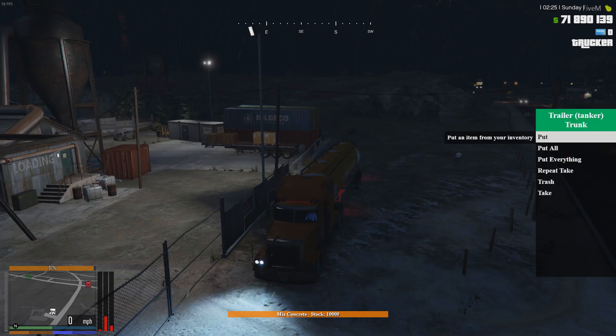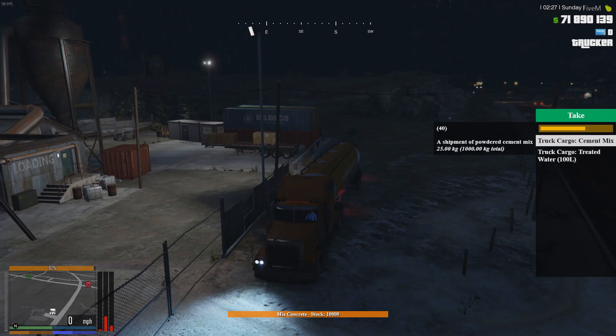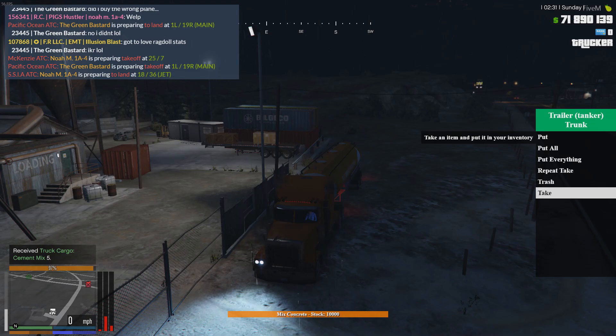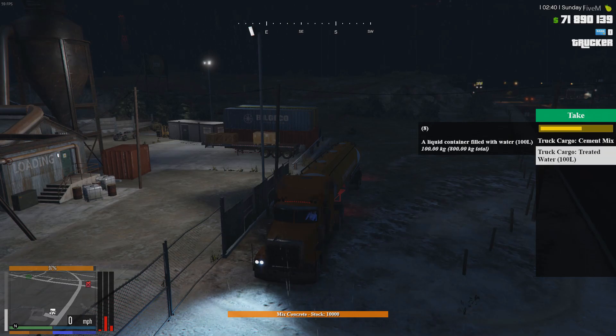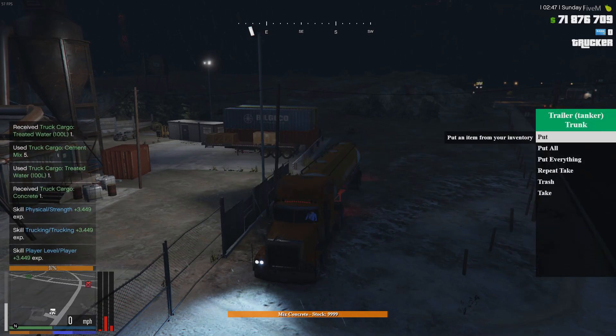So we access our trunk and we need to take five cement and one water. The cement weighs 25 kilos each, so five cement is 125 kilos total. Even though the water is 100 kilos — the heaviest single item — to make the concrete we need five cement at 25 each and one water. So you're going to need at least level 25 strength, if not more, to be able to do this route.